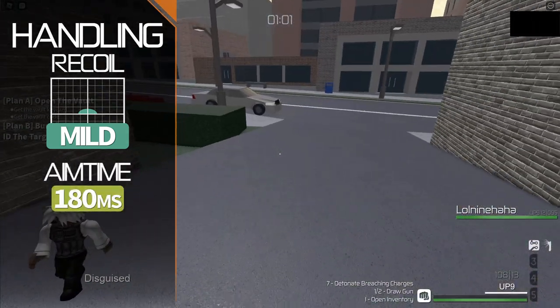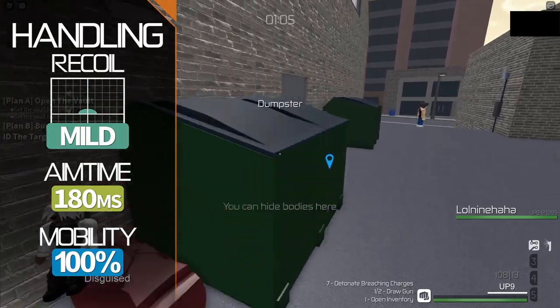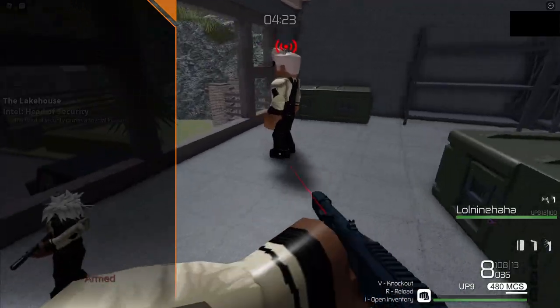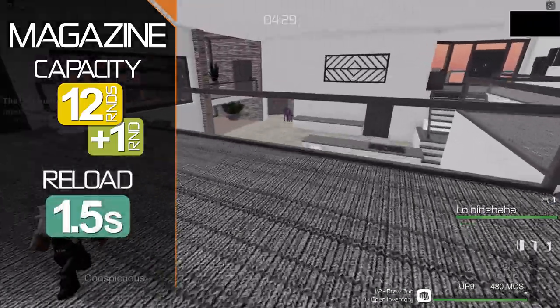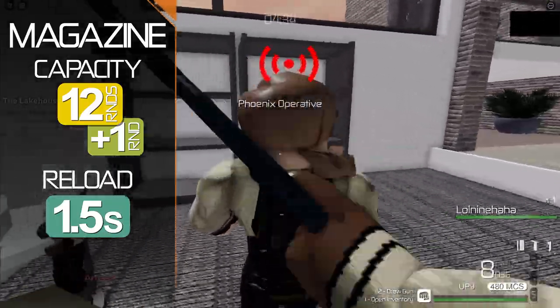Aim time is the quickest in the game at 180ms, and your movement is unhindered by the weapon. Magazine capacity is the highest of its class — 12 rounds with 1 in the chamber, granting you 13 rounds. The reload time is short, thoroughly average for its class, taking 1.5 seconds to complete.